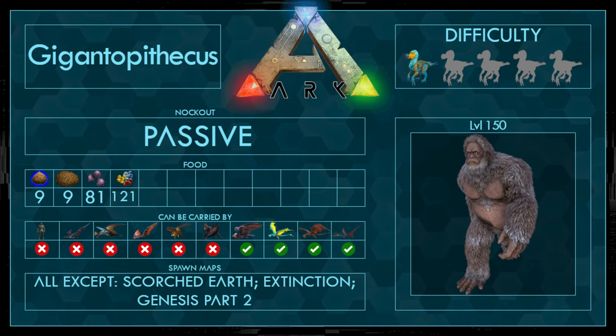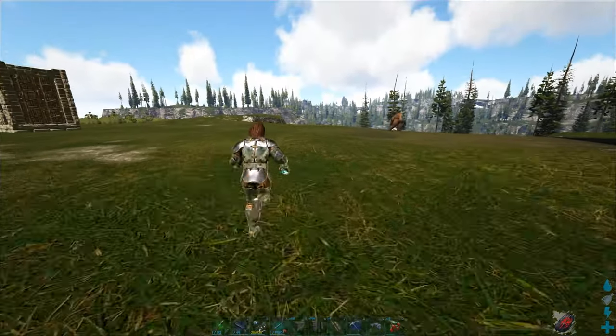First the stats: it's a passive tame so you don't have to knock him out. Food would be best Kibble, second Mejoberries, and third all of the other berries. It can be carried by an Argentavis, Crystal Wyvern, Normal Wyvern and Equus. It spawns on all maps except Scorched Earth, Extinction and Genesis Part 2. Difficulty is 1 out of 5 because it's a pretty easy tame, and the stats are based on a level 150 Gigantopithecus — if you have a lower level you need less resources.